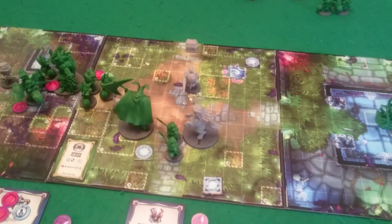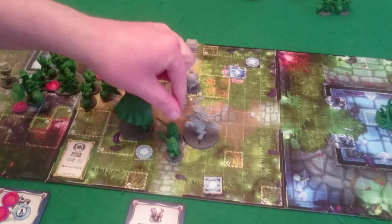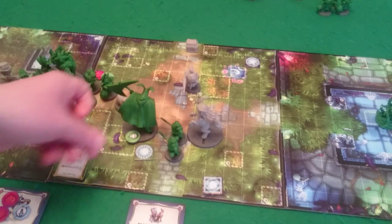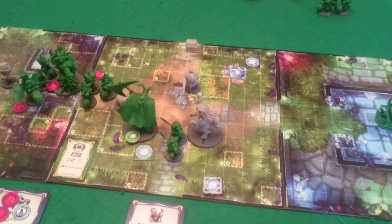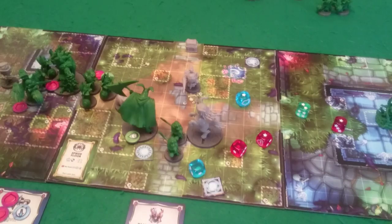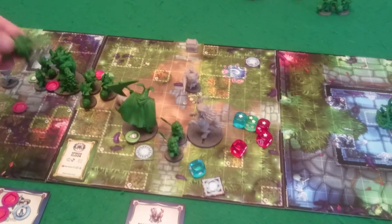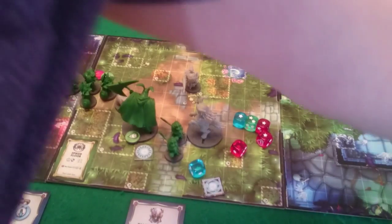We move on to our hero phase. For our hero turn we have to activate Princess Emerald. The first thing we're going to do is activate Miss G Snorts and have her poison this Executioner. Then Princess Emerald is going to start by targeting the Frog Knight with a basic attack. She has one automatic success — four, five, six — so she has hit the Frog Knight, which will poison and kill it in fact. So the Frog Knight is dead.